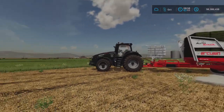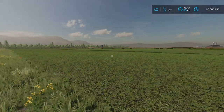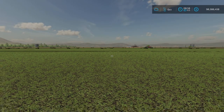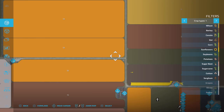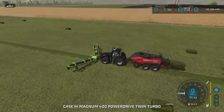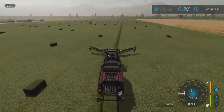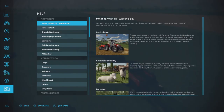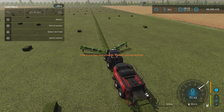I have mowed this giant grass field and made some bales. Let's hop over to one of my balers here. I have plenty of bales out on the field. If we turn our help window on and our field information on, and I turn on the baler, it says there's too many bales - please sell some first.